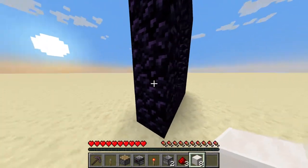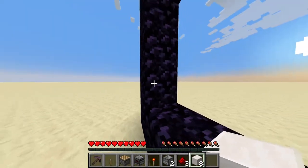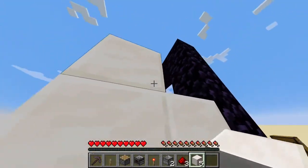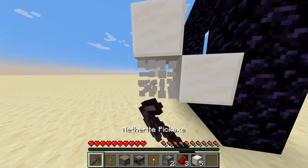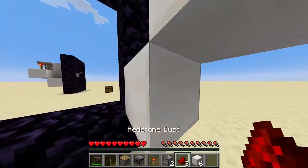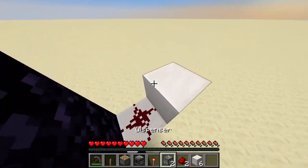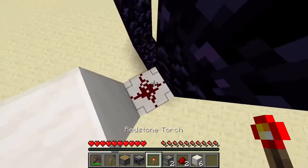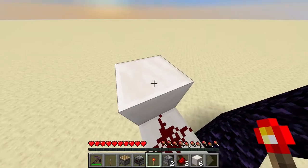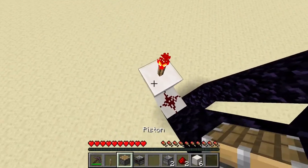Make an L-shape like so, then break the part here so now we have a diagonal line. Place a redstone dust on the bottom one right here, and a redstone lamp on the top.